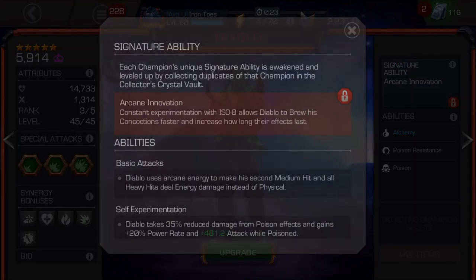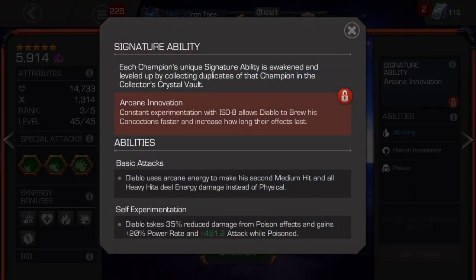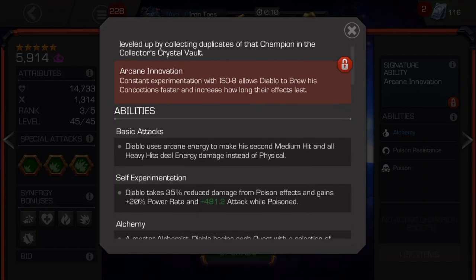As far as the signature ability and being awakened, it helps him brew potions faster and makes them last longer once they're already in use. I don't find that to be particularly helpful — I'm sure it gives him an edge, but it's certainly not required for him to be usable.